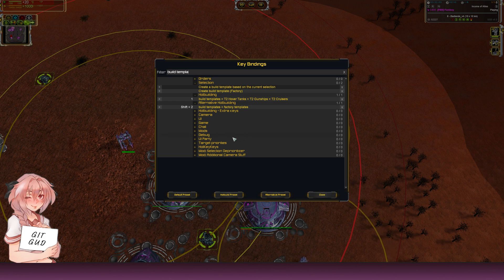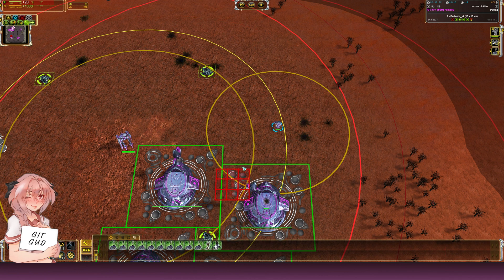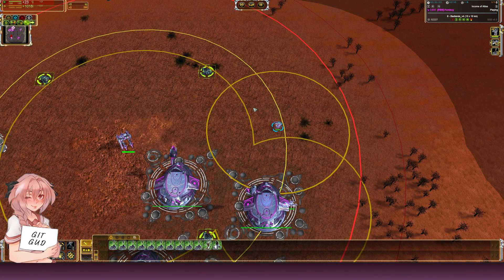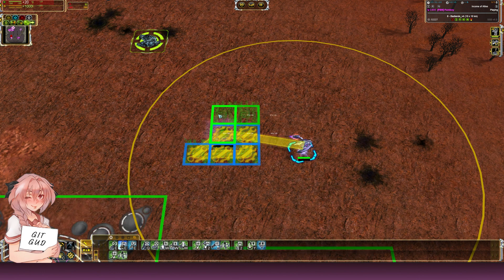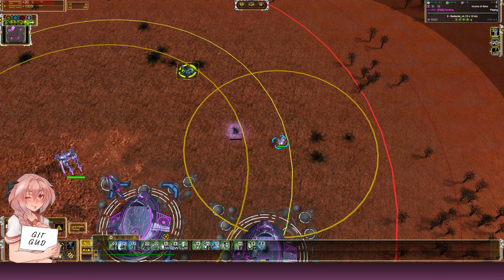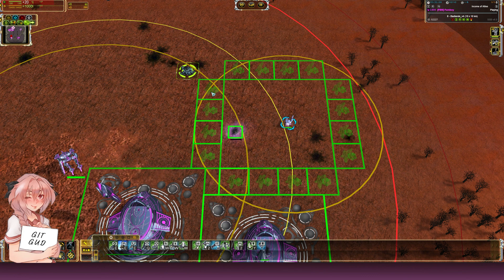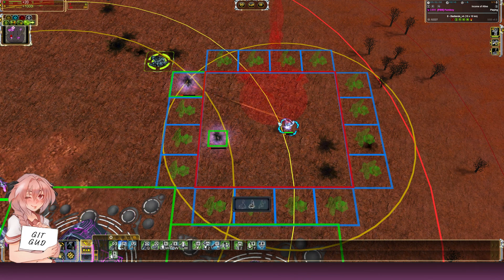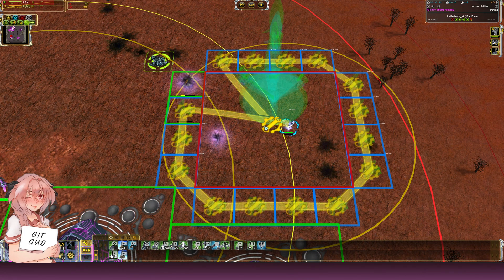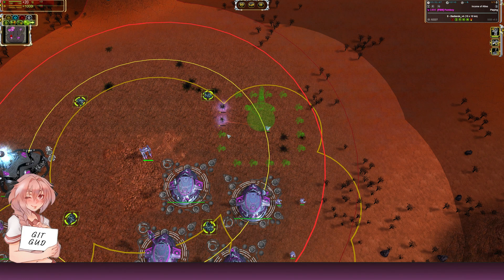Build template is how I make my tech-one point defense. As you can see, I have a template for my PD — you click it and it builds a template consisting of the tech-one PD plus walls. Instead of placing everything manually, I simply press 1 and there it is. Pressing it again gives me another template for power generators arranged so an engineer can build many of them without moving, spaced perfectly for an air factory to have full adjacency.